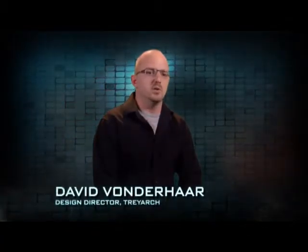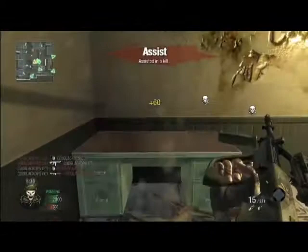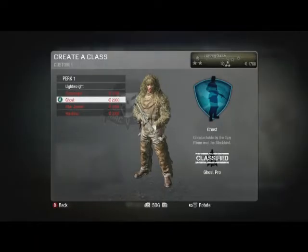The currency system is a little different from purely just a level system. In previous games, you would unlock all content based on your level. So as you progress through the ranks, you'd unlock, say, a perk. In the currency system, what happens is you unlock the main feature — something like killstreaks or perks — and that unlocks all of them at once. You then use the currency to purchase what you want from that category.